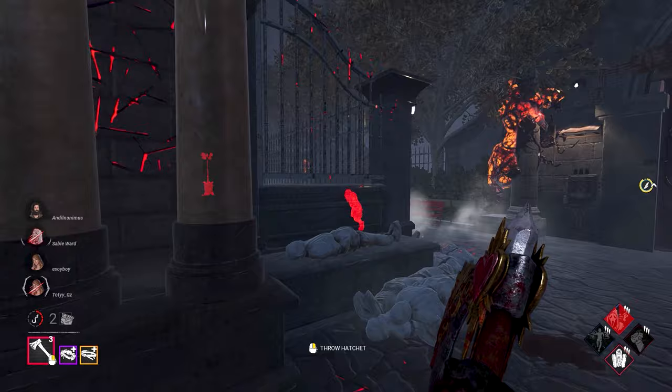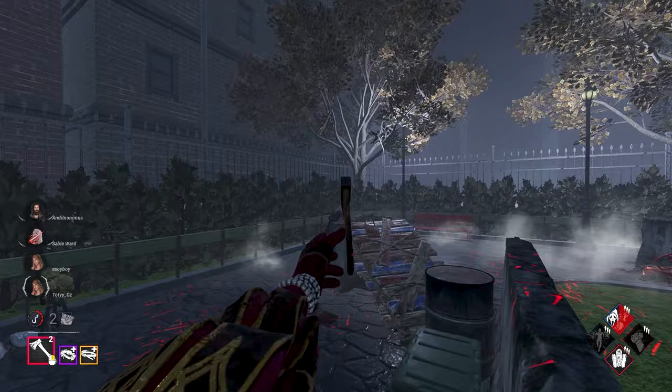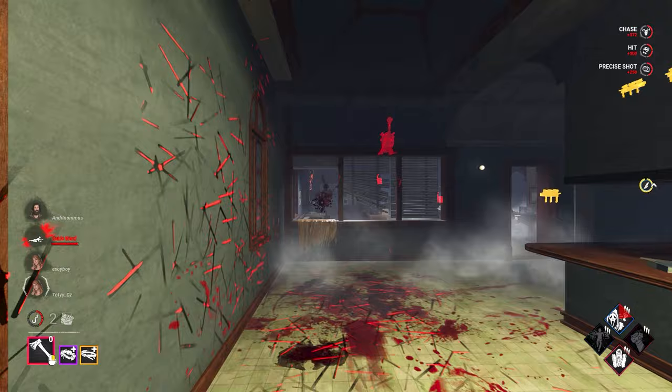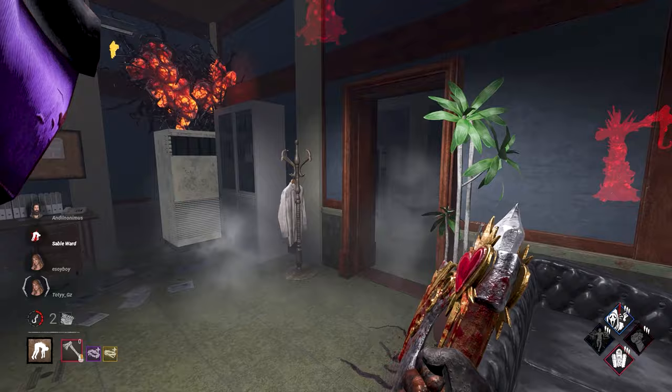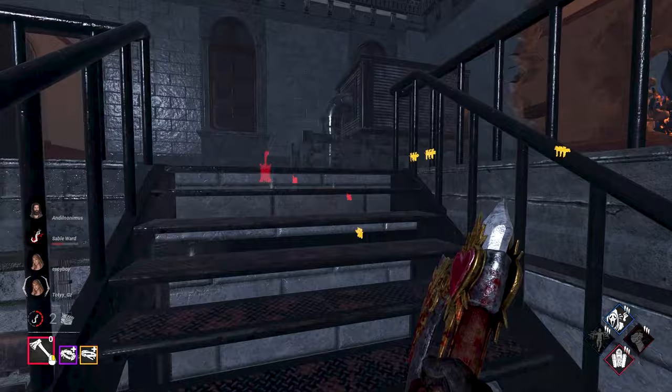We only got three hatchets — we gotta make these shots count. Remember we're still a little bit faster with batteries included. She dodged that. There ain't no way — she vaults it. She is maybe the best gamer in existence. She's playing this very well. Well she played it well until she didn't. I should probably kick this gen so it regresses. They have such a good generator lead — they're all on one side of the map. We're in hell.